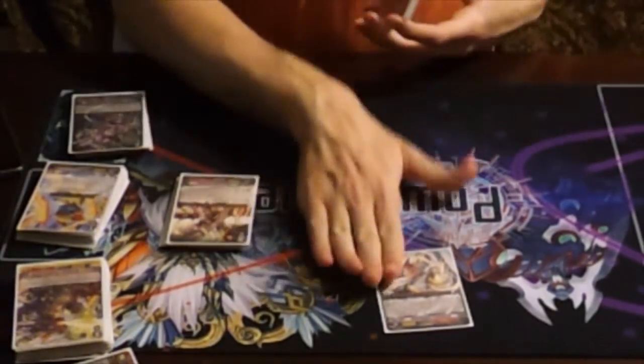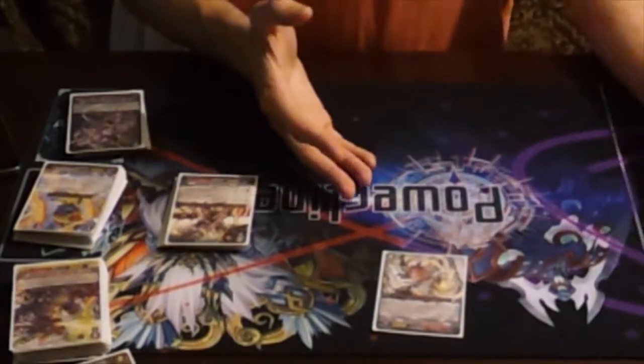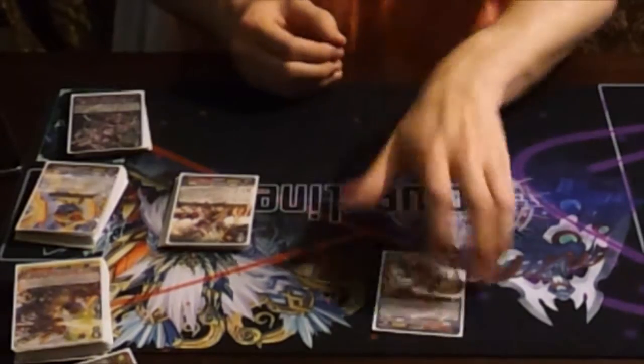We start with our starter, Terrier Claw. You counter-blast a Seal Dragon, kill off a unit, and they search for a grade 2. That is pretty much the premise of the deck: kill, search for a grade 2, and get effects because they have grade 2s.